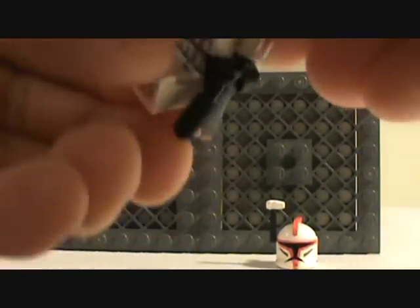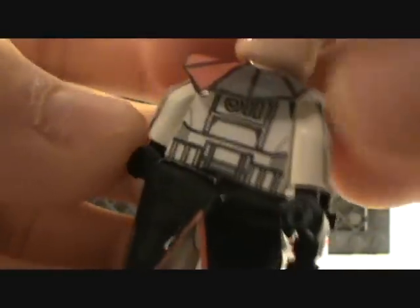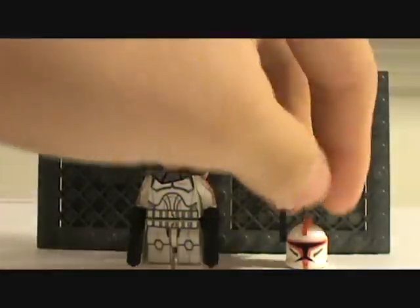The legs go up and down. He's got the four red dots right there, which is accurate to Captain Fordo. He has the Star Corps weapons and a back belt, though I don't really feel like showing that.